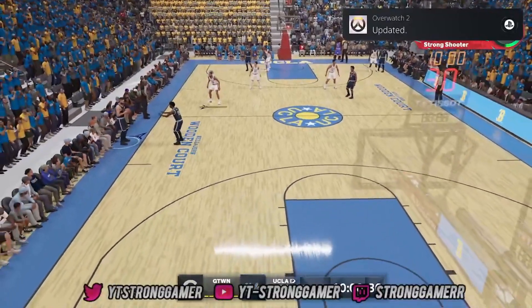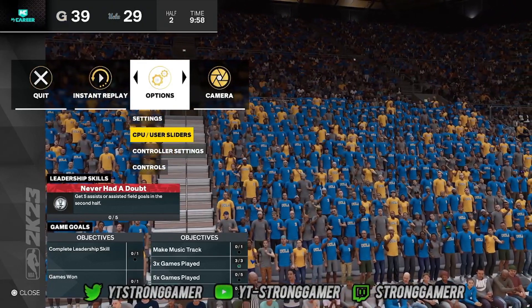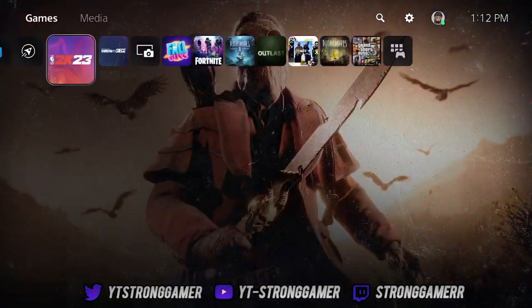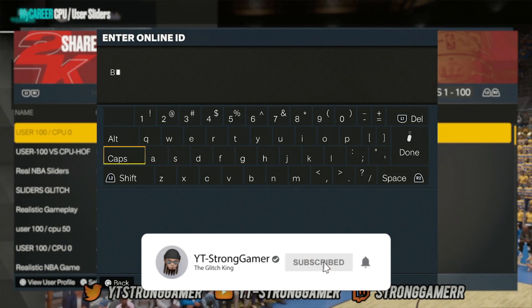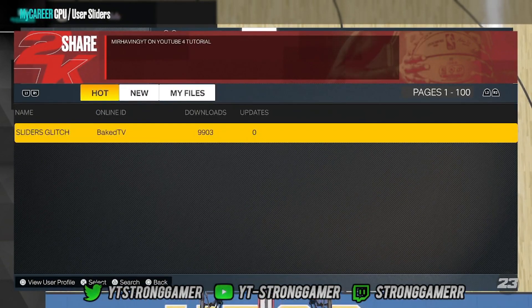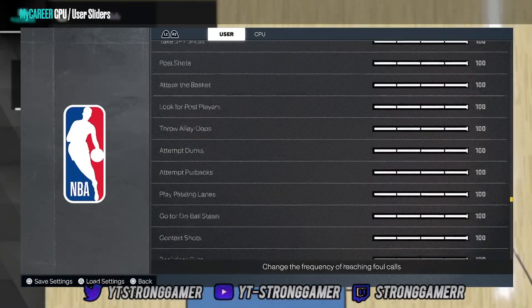Press X to skip the cutscene, then wait for them to inbound the ball. Press Pause and go to CPU Sliders — a lot of people are saying they don't see the option but it's still here. I'm going to hold down and show you: this is all live, no cuts, no edits. As you can see it's version 0.7. Go back, press Triangle, search online ID — type in 'Bait' capital T capital V — and download. CPU sliders are now set to default for Hall of Fame, and this one is set to 100.